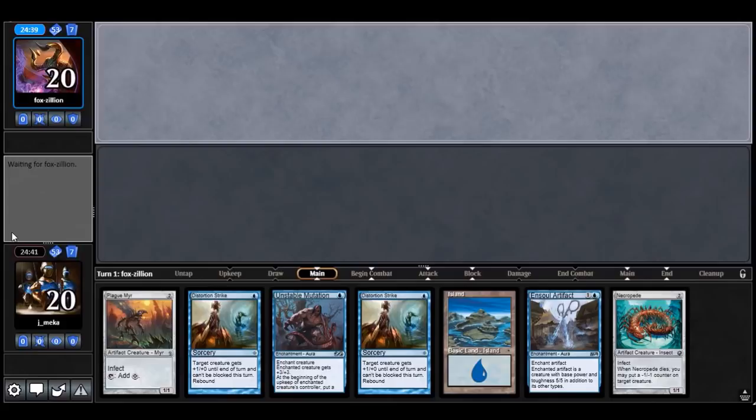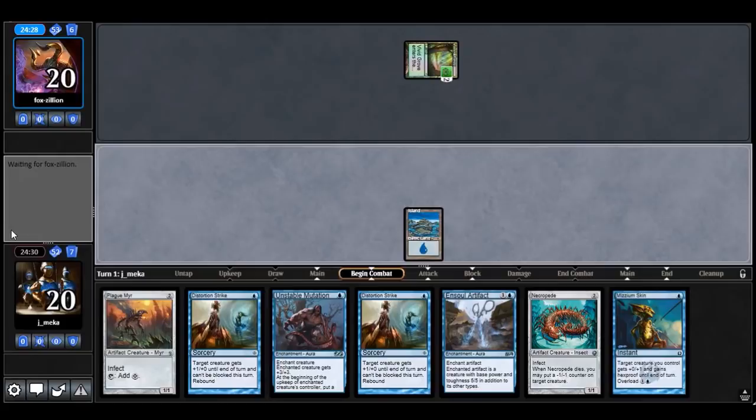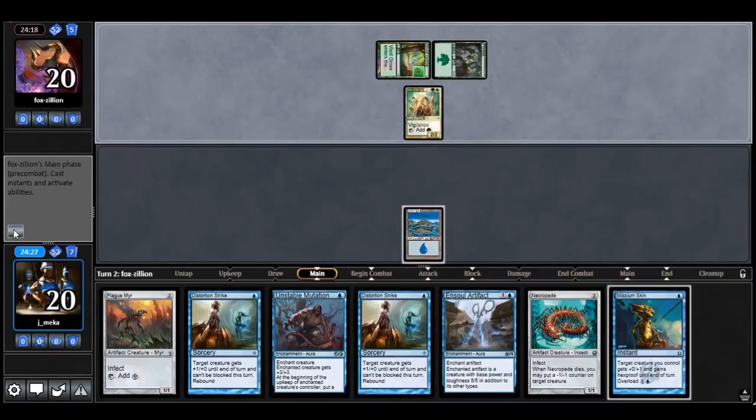Opponent plays a tap land, so their deck is slow. I didn't draw a second land but I have one more turn. I think resource-intensive removal is really bad for this deck — it's actively terrible — so I'm willing to take a ton of risk if the hand looks good. There are some creatures I can work around. I need a second land here — and I got it. Play the Necropede first in case they play like another kill spell for my creature.